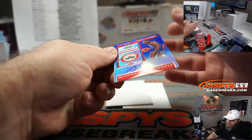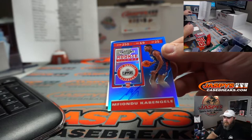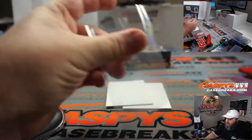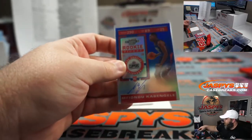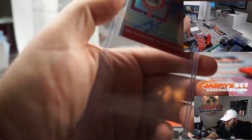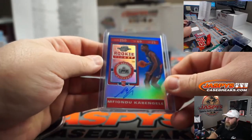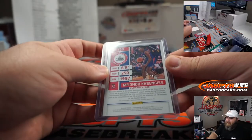And our auto is Rookie Ticket — Rookie Ticket Mufondu Kavangeli for the Los Angeles Clippers, going to Corey Kimura. Rookie Ticket Blue, numbered 16 out of 99.